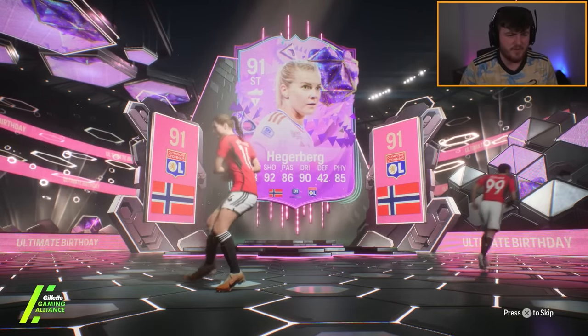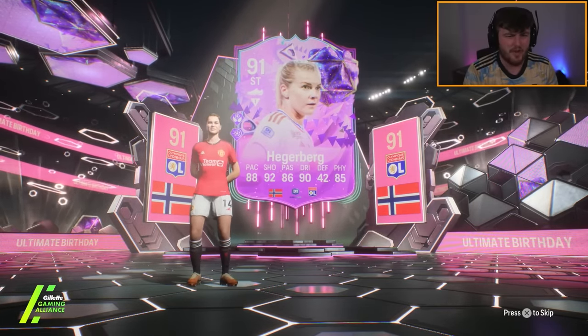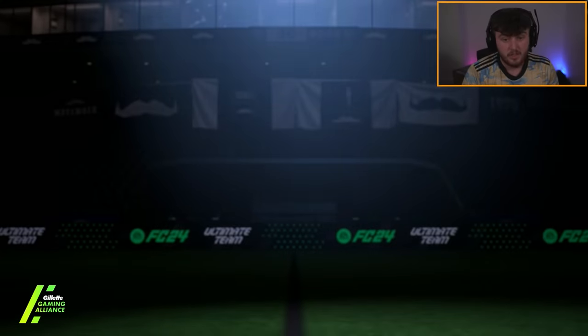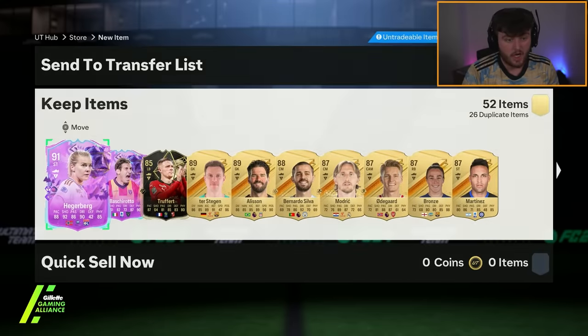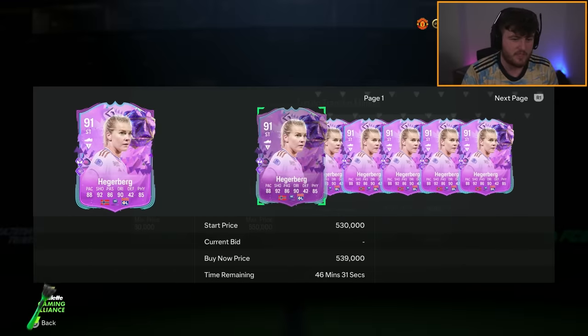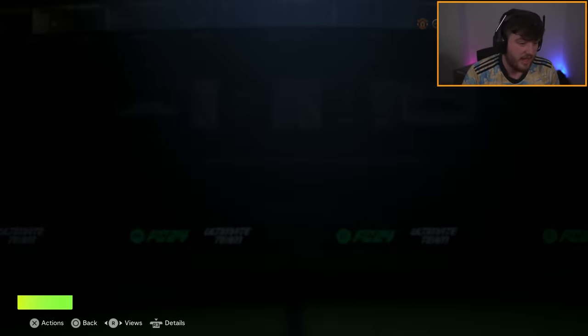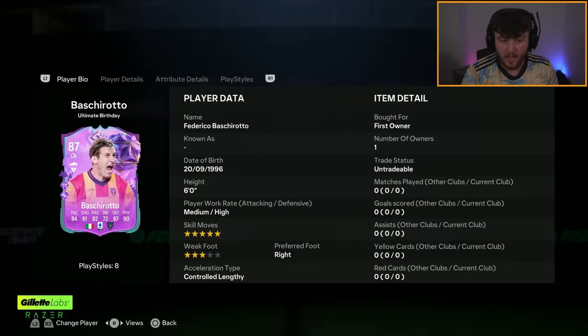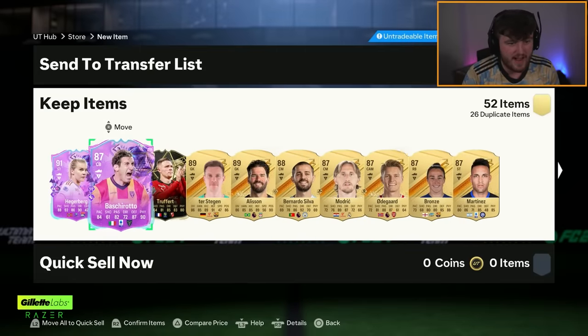I don't think Casemiro can be in this then if Raquel May popped up. I'm really confused. But Hergerberg's five-star weak foot version - I doubt she'll be super expensive, but it's still an okay card. Bashirotto as well from Lecce. He looks very angry, shouting.